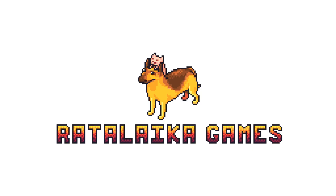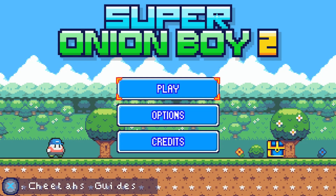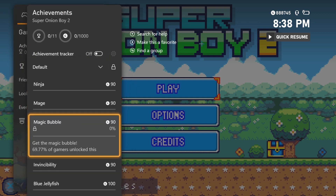What's up guys, Cheetah here, and today I'm bringing you an Achievement/Platinum Trophy Walkthrough for Super Onion Boy 2. This game is published by Radalaka Games and developed by Power Slash Studios, and you can pick it up today for $4.99. At the time of recording, it's currently on sale for only $3.99.